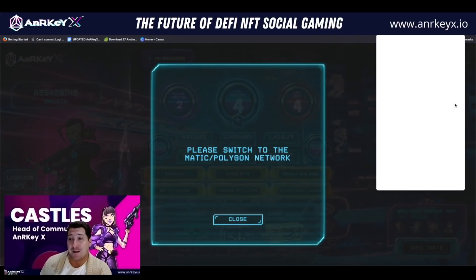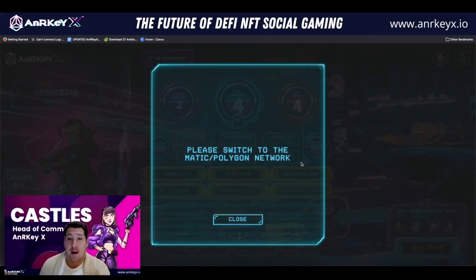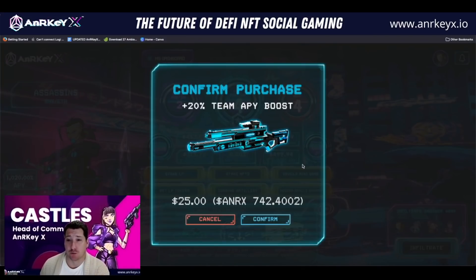It'll pop up MetaMask automatically and ask you to switch your network. All you have to do is click switch network and it'll bring you onto Matic Polygon, our L2 solution. We can see our APY boost right here — 20% team APY boost, $25 for this one. At the current price of ANRX, that's 742 ANRX. We're going to go ahead and confirm this.